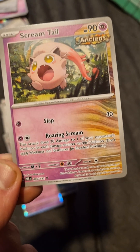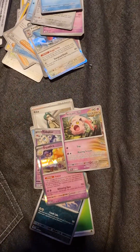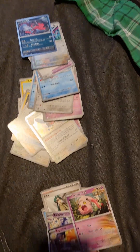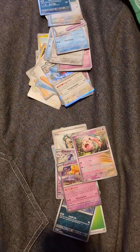To me, I reckon the Screamtail's the best thing I've pulled. But yeah, there's probably more good cards in this set, and knowing me, I'm going to get more of it eventually. But until then, this is Mew, signing out.